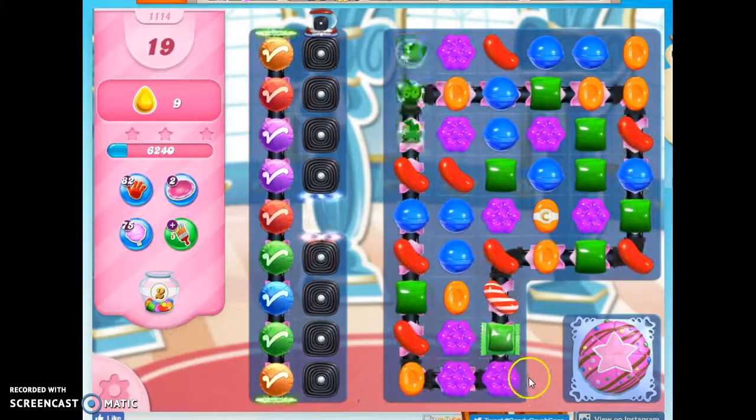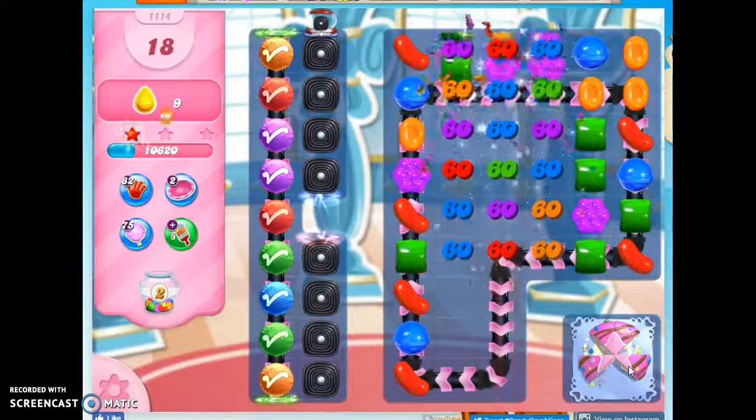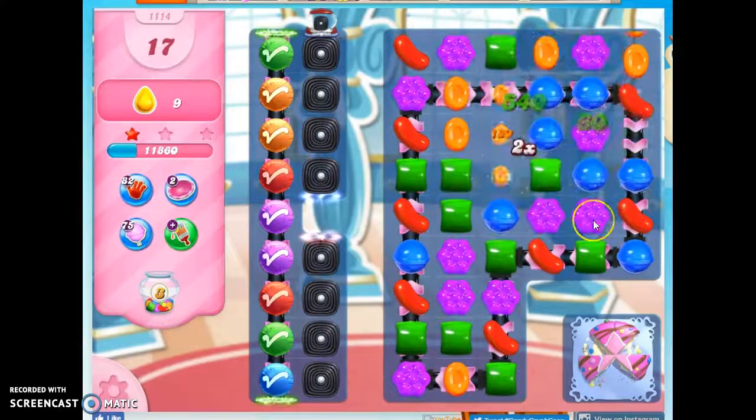I drop this down onto the conveyor, and look at this — it's in perfect alignment to hit that cake bomb. These just keep filling with licorice, so that's kind of okay. I don't mind that. Now I just have to do that one more time. What color isn't very prevalent here that I could get rid of? Orange and blue. If I get rid of orange and blue, I will get some other things created.